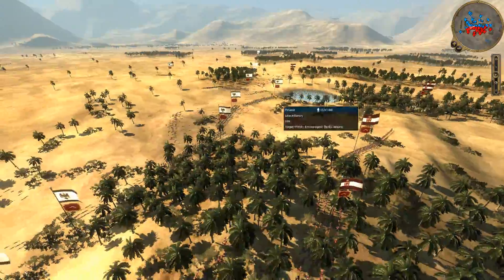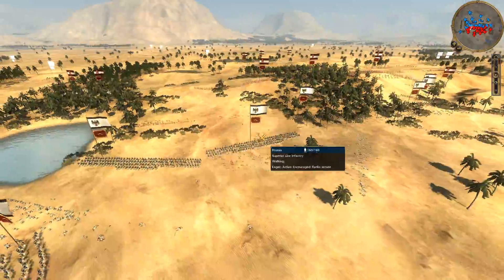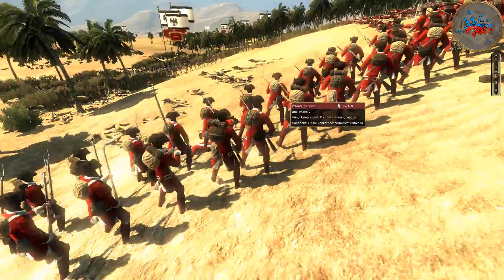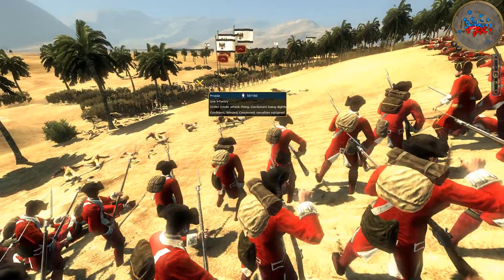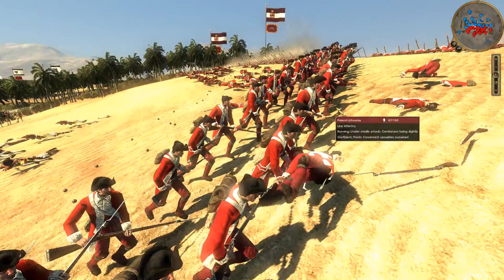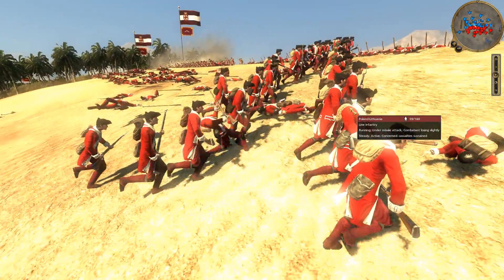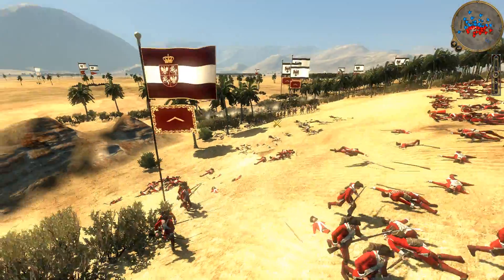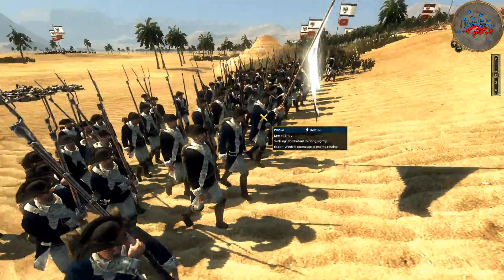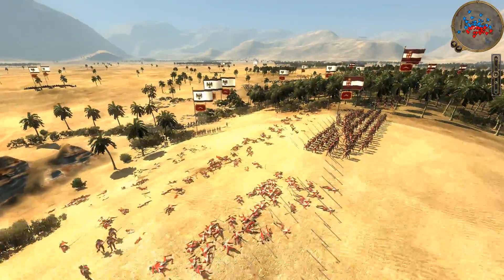Back to this main fight — Prussia is winning on this flank. He did a great job maneuvering his units and is now charging in, ready to take on what's left of my line infantry. I maneuvered a regiment of my line infantry to try to surround his grenadiers. He's throwing grenades, but I run out of there and get away. Unfortunately we're getting shot on the flank — Prussia is pushing in line infantry on this side. I'm trying to quickly regroup my forces.